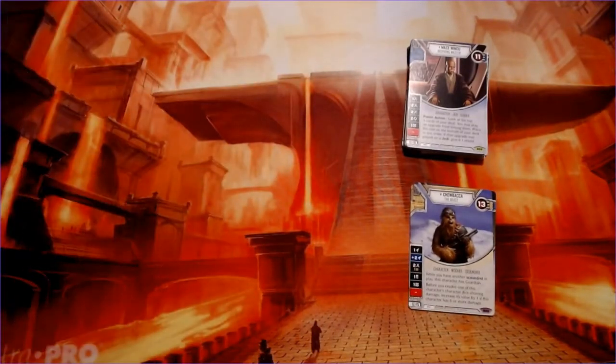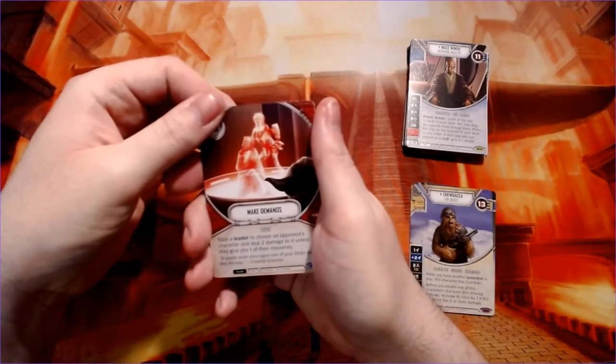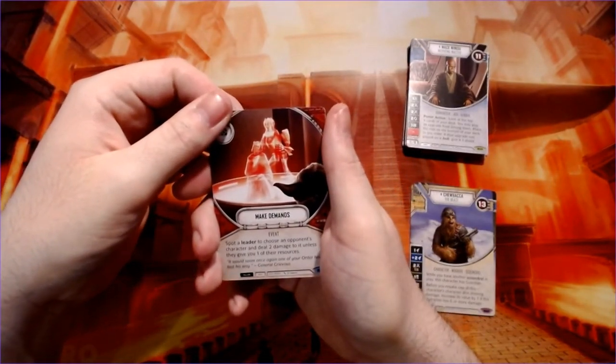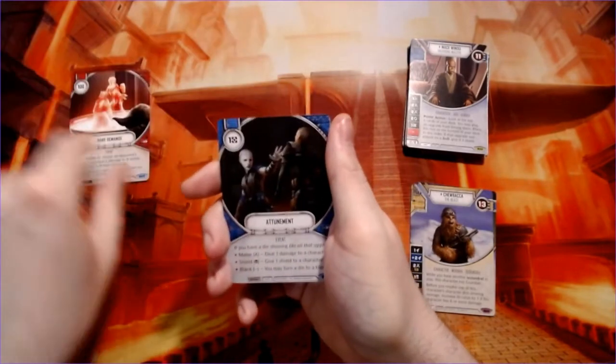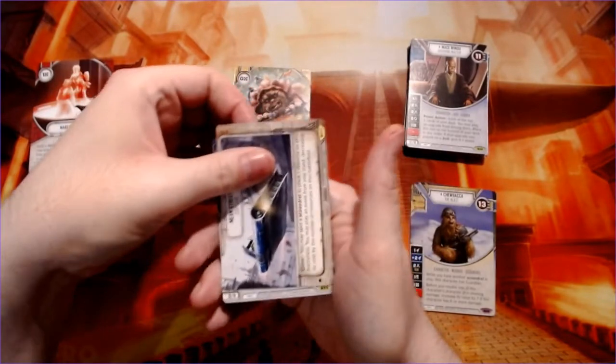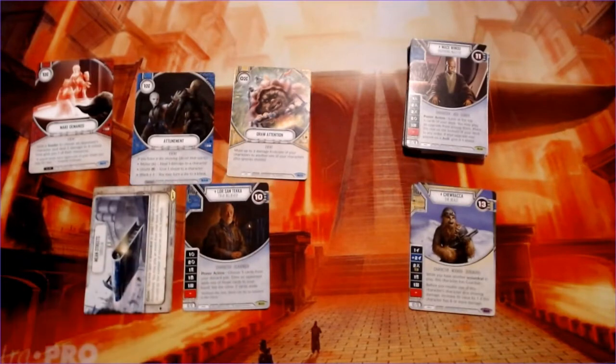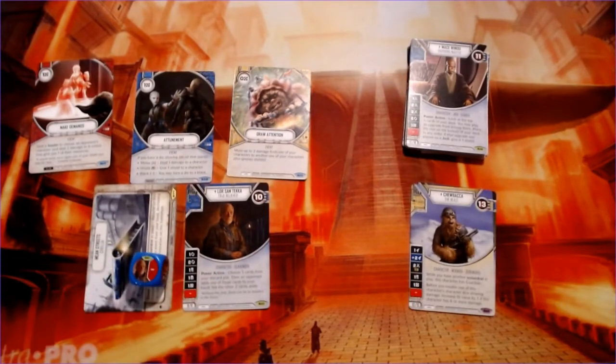Now if I want to play two Mace Windus I can easily. Make amends, looks like Adrenal Grievous art, attunement again, draw attention, mean streets of Corellia again, and Lor San Tekka — a character I would not have expected to get a card, considering he was in the first couple minutes of The Force Awakens. That's cool though.